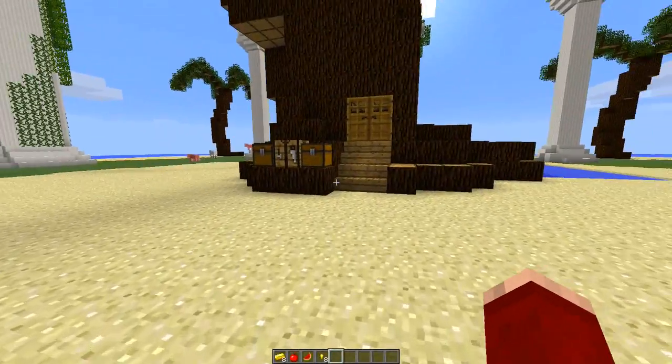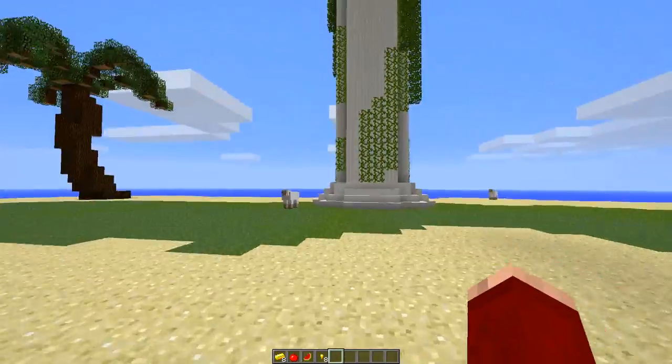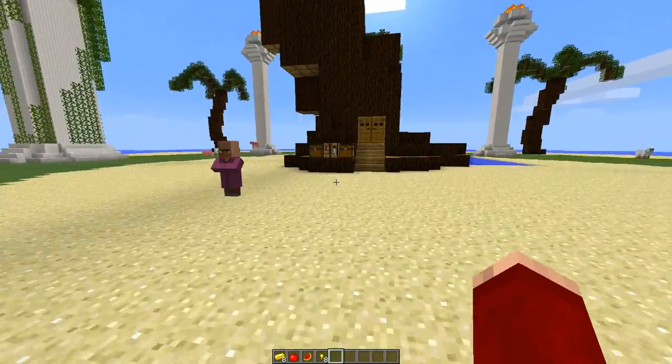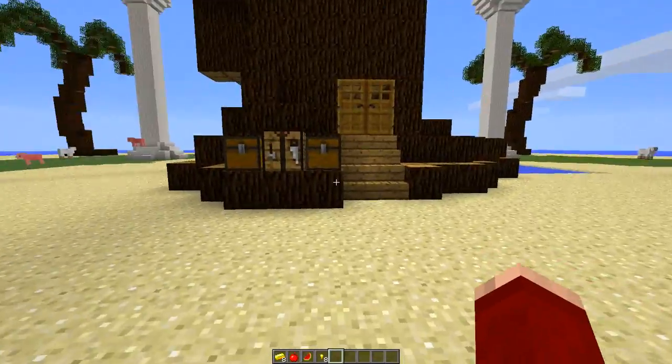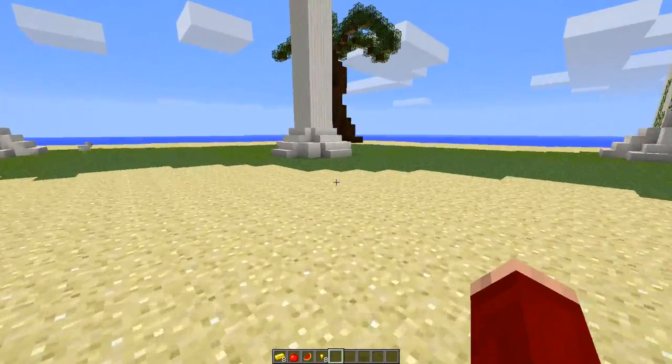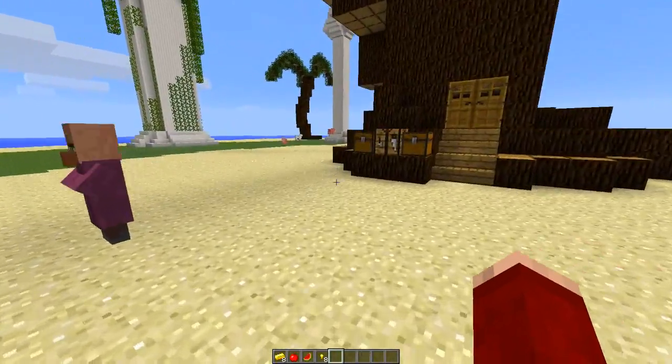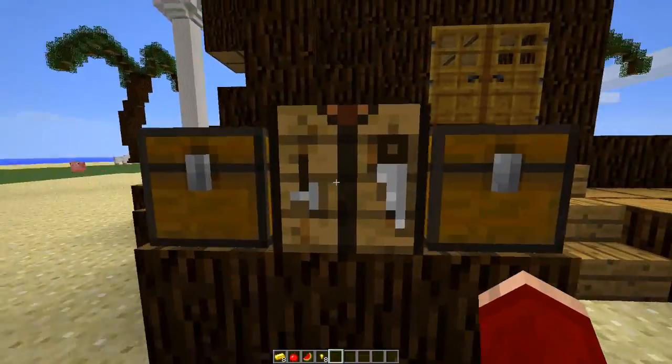Welcome back guys to another Minecraft snapshot update. Today's snapshot is called 13w23a. What they have done in today's update is changed two of the recipes in Minecraft and added two new commands. I'm going to show you first the crafting recipes which they have changed, and then we'll go into the commands.